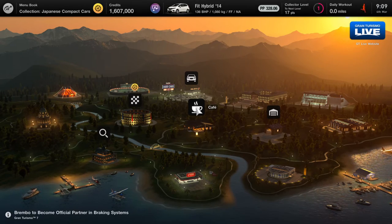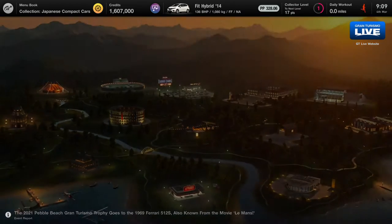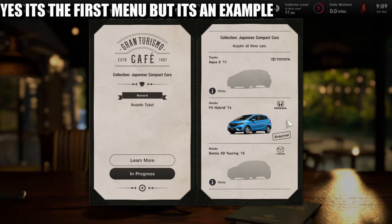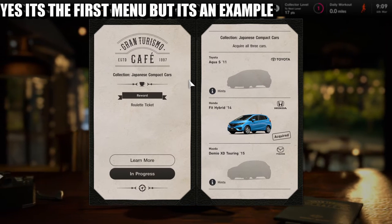What is up guys from Skullbusters, and today we are on Gran Turismo 7. This is going to be the video on how to explain the cafe and what cars we need to get. If you open up your cafe, you'll get these three cars — it says right here to acquire all three cars, depending on your cafe.